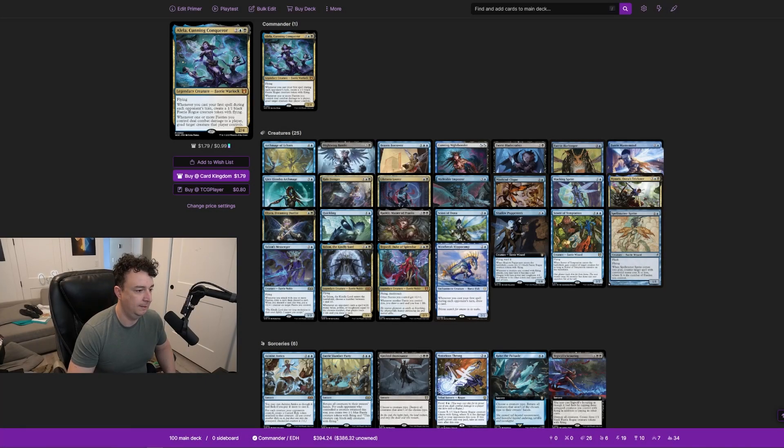This is part of the Fey Dominion pre-con from Wilds of Eldraine, and we're using the sub-commander because she's far better than the face commander Tegwell. Alayla, Cunning Conqueror costs two blue and a black — she's a 2/4 with flying. Whenever you cast your first spell during each opponent's turn, you create a 1/1 black fairy rogue creature token with flying. You can go wide with a bunch of fairies, and they all have natural evasion.